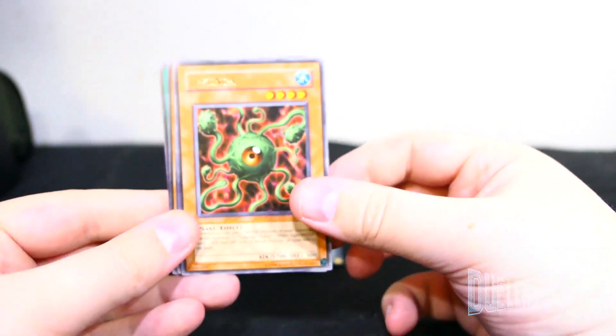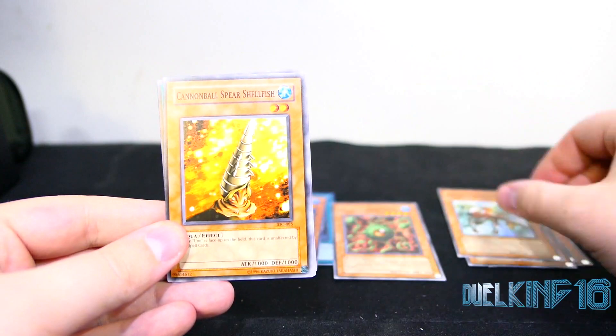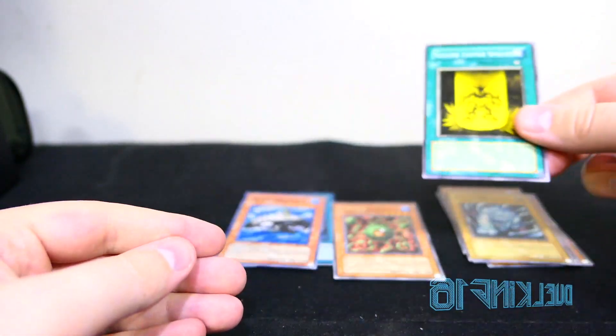Lakunga, Amphibious Bugroth MK-3, Cannonball Spear Shellfish, Soul Tiger, and Yellow Luster Shield.